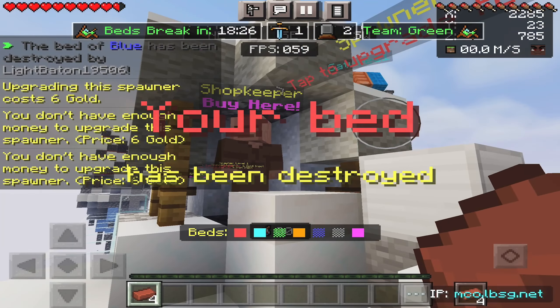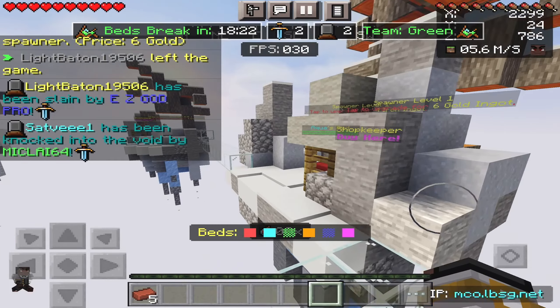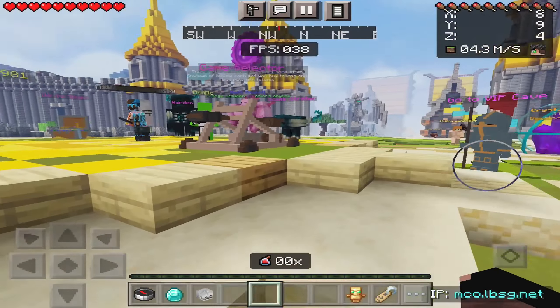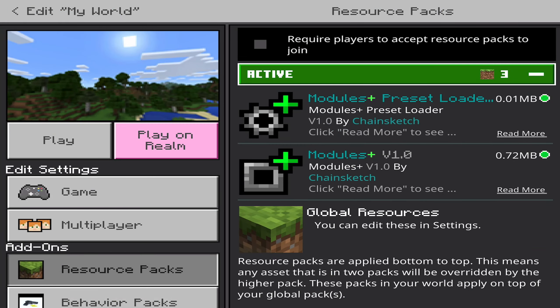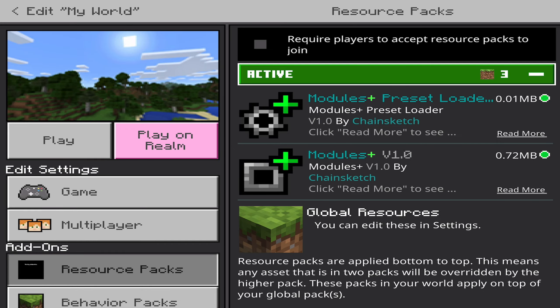As you can see with some quality PvP gameplay in the background, this pack works on servers which is really awesome. Achievements will also work with this pack, so if you do want to use it in your survival world, make sure you do because it is really helpful. Once you download both packs, you just need to apply them to your world. I've got Modules Plus preset and the Modules Plus resource pack equipped. Once you have them equipped, you can load your game.